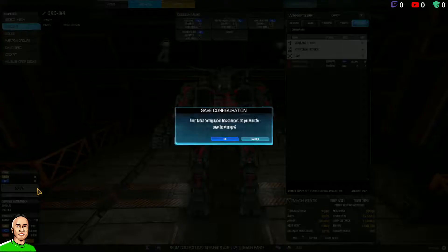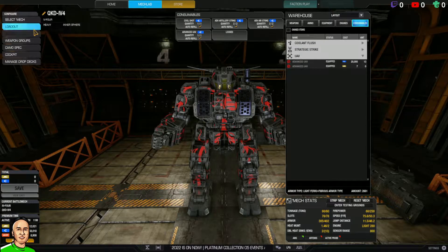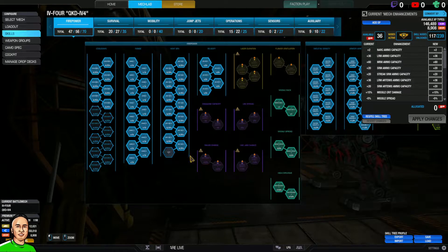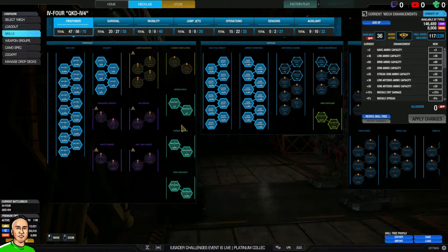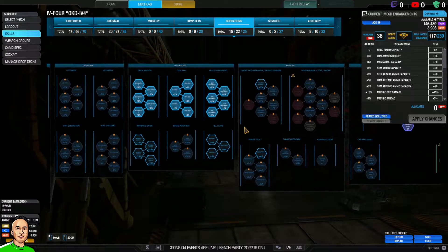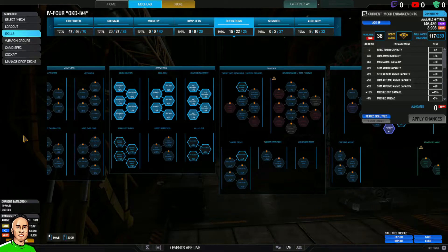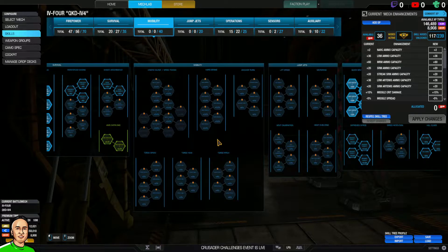For consumables I run a standard build with a UAV — you can put two cool shots if you want, a lot of people do. For skill points it's a standard setup. I put a few points in cool down and missile and armor, with quick ignition. Some people say you don't need heat containment, but I put it in there. I've also tried speed with kinetic burst and hard brake.